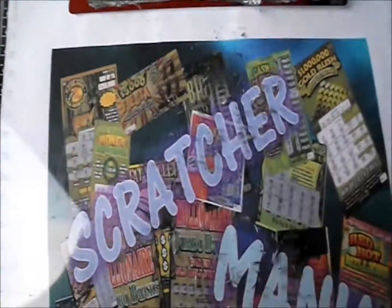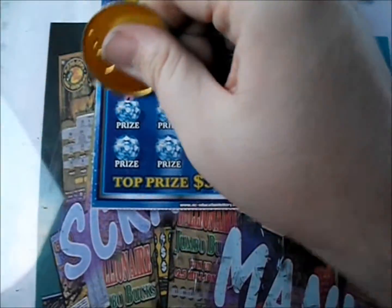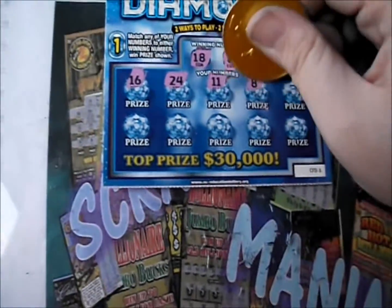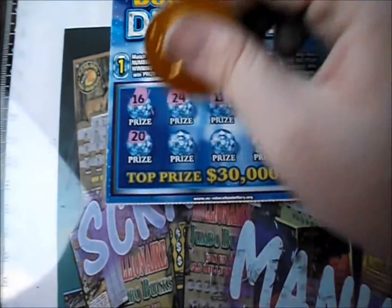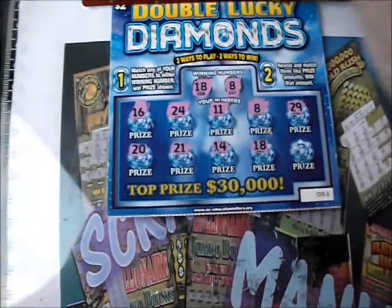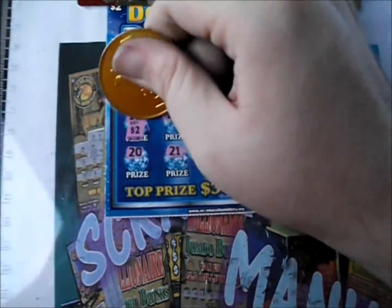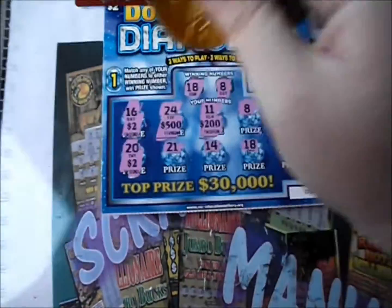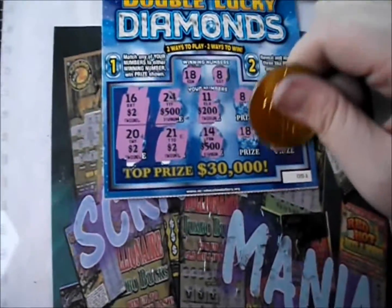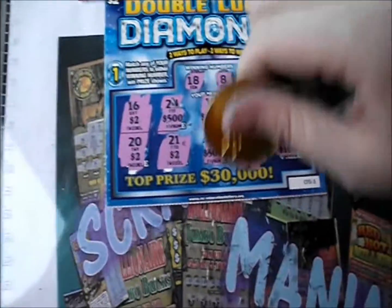Next two — 18 and 8. There's a 16, 24, 11 — got ourselves a number match — and an 8. Then 29, 20, 21, 14 — another match at 18. Prizes: two 500s, 200, 200, 10, 2, 2, 2 — so two dollars there for three twos, and underneath the 8s and 18 we have four, four, four — ten dollars!